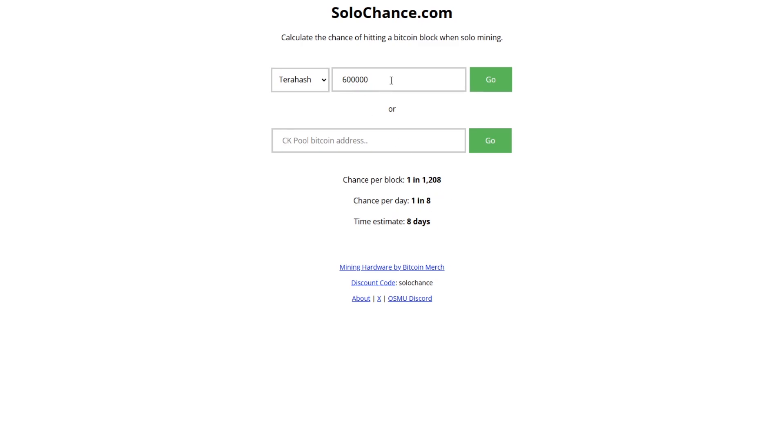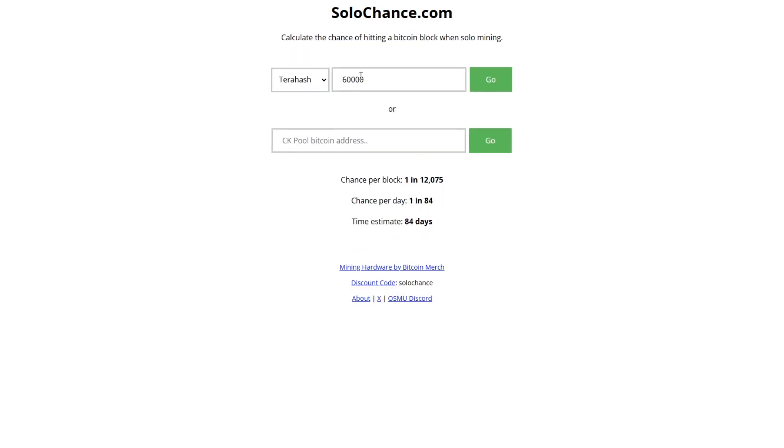Around 30,000 Bitaxes have been sold verifiably, and they only started last year. If we put in 30,000 terahash, that gives you one block every 168 days — so around 2 to 2.5 blocks on average should be hit every year with the lucky miners currently on the network, which is kind of tracking. We've seen three or four hit in the past year since Bitaxes came out. They have other models coming out with slightly higher terahash too.